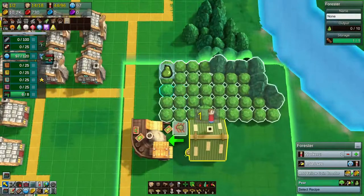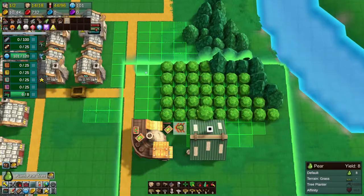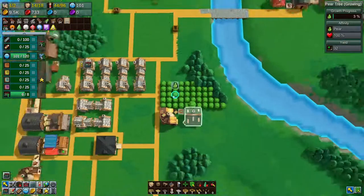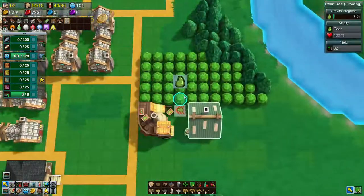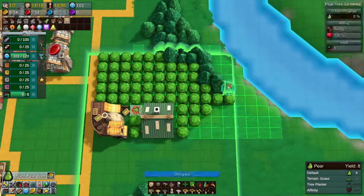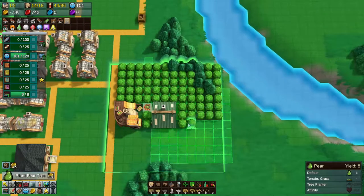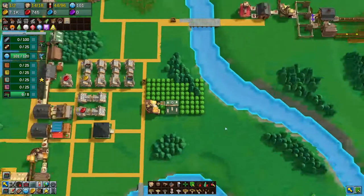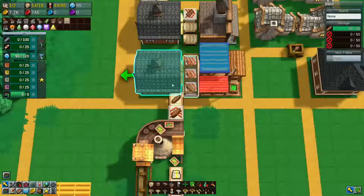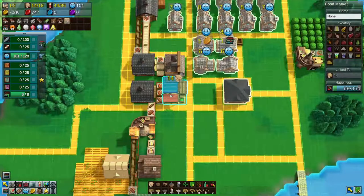Oh, I could go all the way out here to the edge. I have a fair bit of money so I think I might. Pear wood is good — soft wood. Alright, how are we doing? You are backed up. I love that — I love that about you, bread. Oh, the pear juice is really backed up.